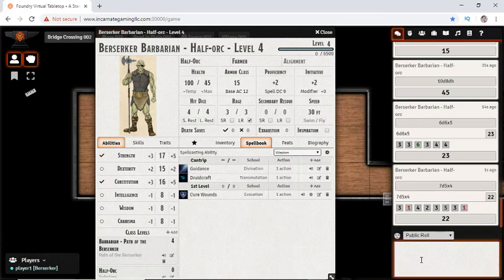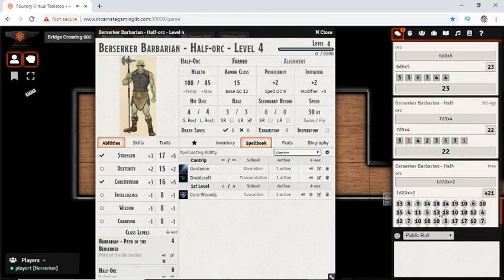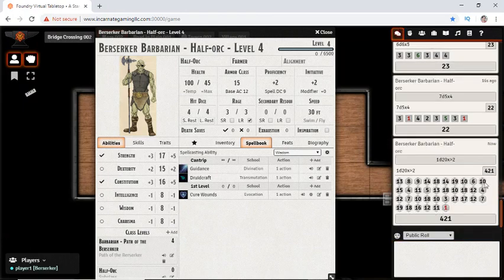We can also do things with ranges. Someone earlier was asking about rolling a D20 and having it explode as long as the result is greater than 2. Each time it rolled, it had to keep re-rolling until it came out not greater than 2.